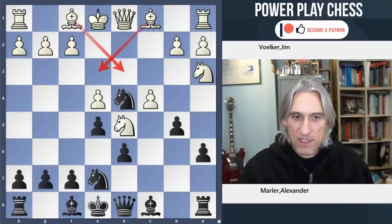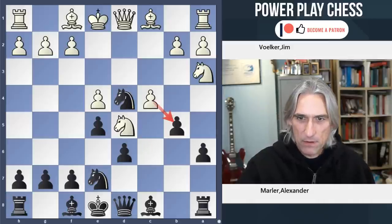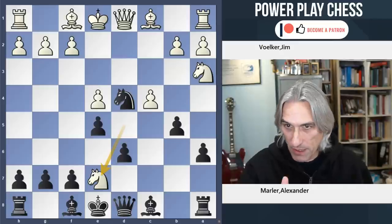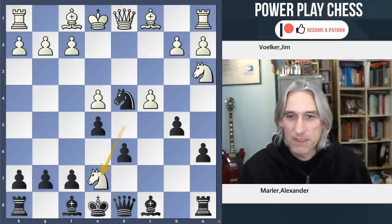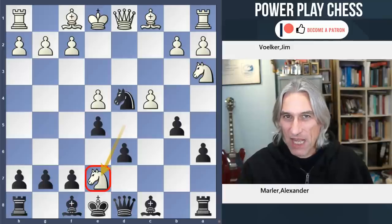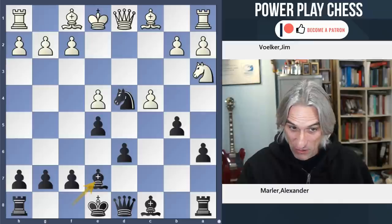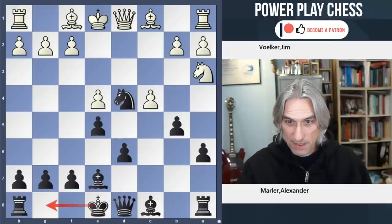But instead of taking here, in this game white played knight takes knight on E7 — the player of the white pieces is Jim Furker. Knight takes knight. Well, this really helps black because it helps black's development. Black is just one step away from castling now. That's helpful.